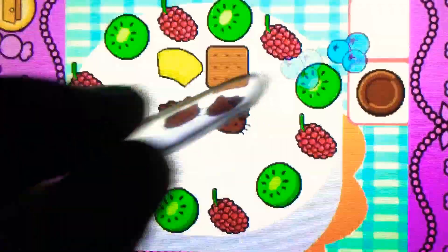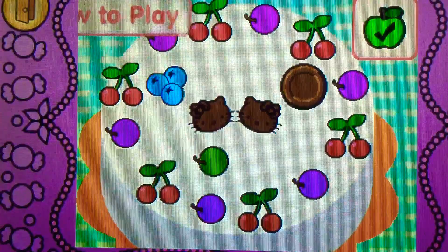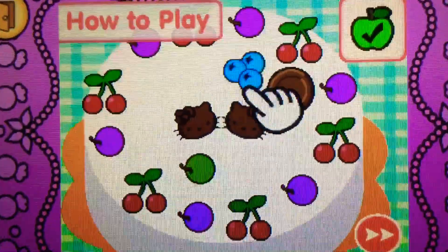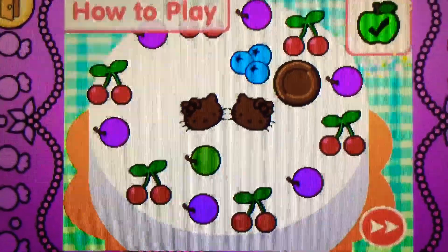Drag something blue on top of the cake. They're blueberries. They're blue. It's bonus time! You can drag to rearrange the toppings. Tap the check mark when you're finished. Ready? Let's go!